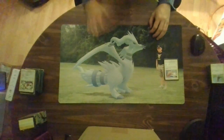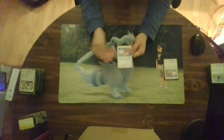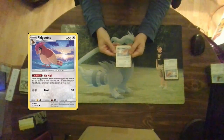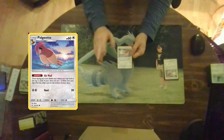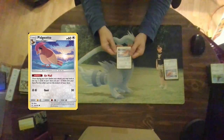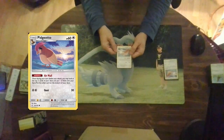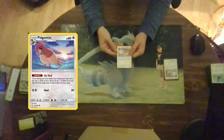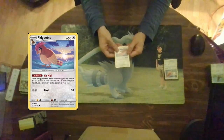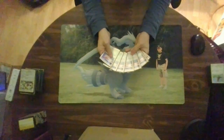Maybe you're a player that doesn't like discarding cards to draw — maybe you want something simpler. Go with Pidgeotto. Pidgeotto has 60 hit points, is a stage one, and has a very good ability: Air Mail. Once per turn, before you attack, you may look at the top two cards of your deck, put one into your hand, and put the other on the bottom of your deck. It contains resources very well. Then Gust for 30 damage for double colorless. I run six of these in the cube.